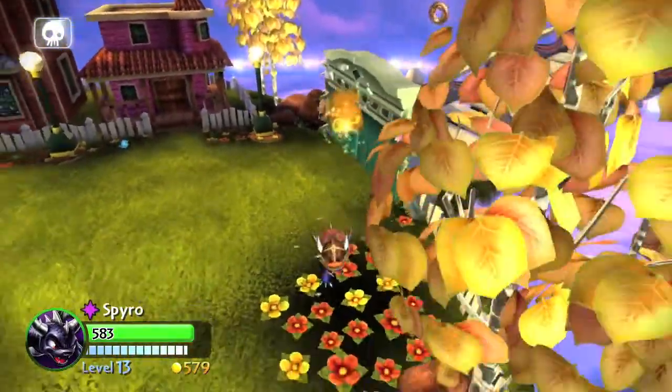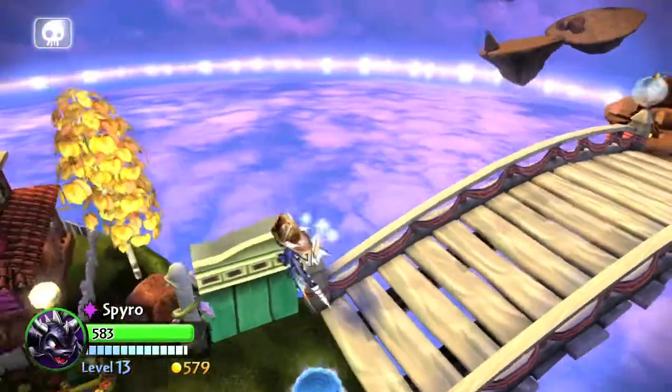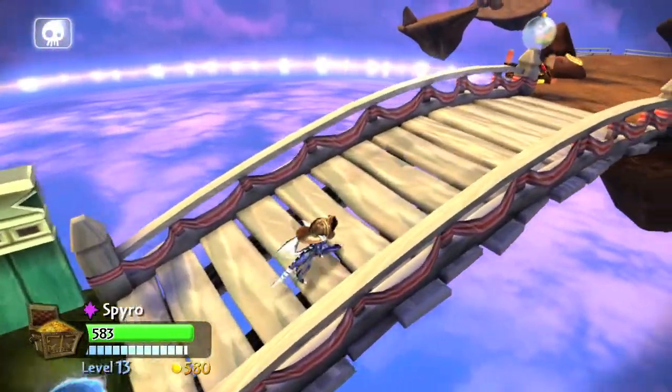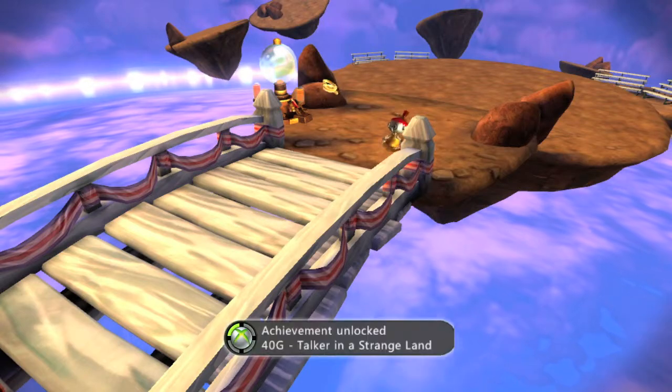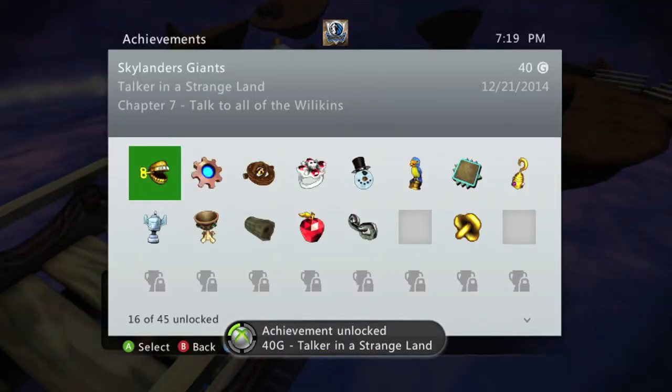Once you talk to those two, use the three keys and open up the gate. You should talk to your final person right before the final boss fight. You can grab some coins up here if you want, but most importantly, once you cross this bridge — if you talked to everyone — you should get the achievement for 40 gamer score. And that's all there is to it.